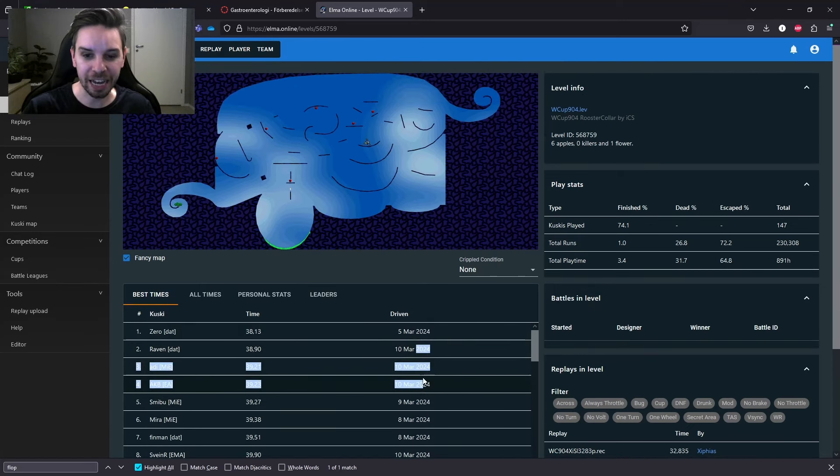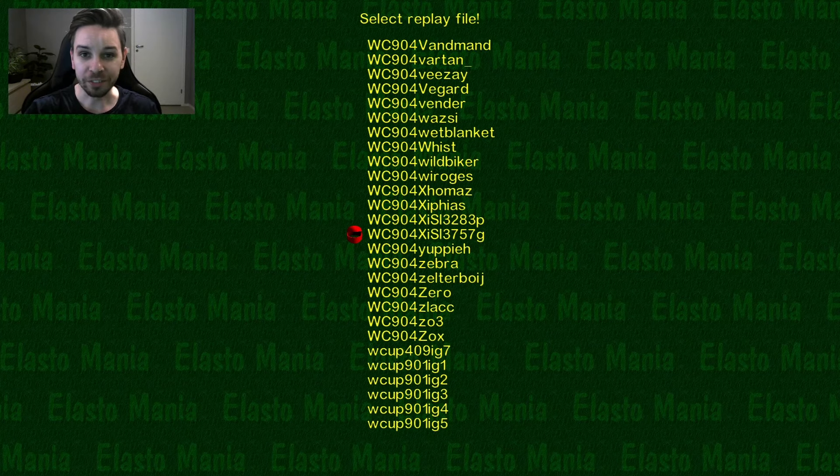Interestingly, you can see that many people actually got their best time on the deadline, 10th of March — even in the top four, you have three of the times driven on the last day. And as a reward if you stayed with us until now, we have two TAS replays by Siphyas that might show the potential of this level — 37.57 and 32.82. How is that even possible?